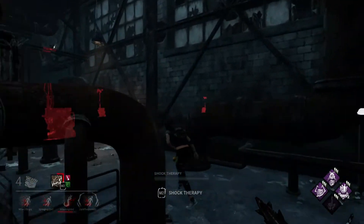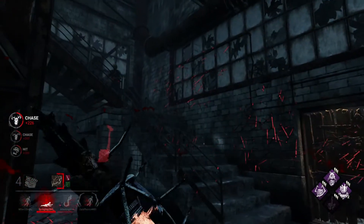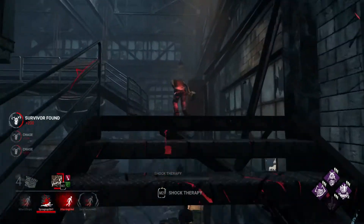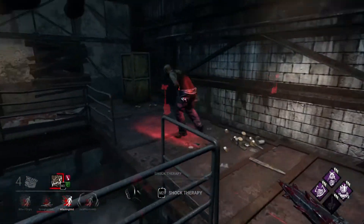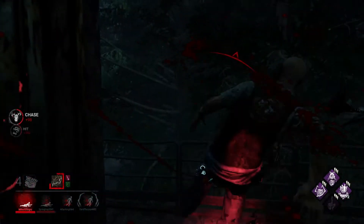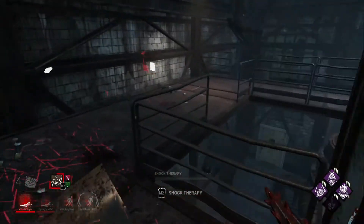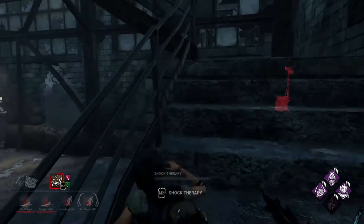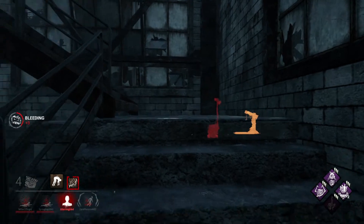This gives the killer some additional power in the draft that they would normally not have in a normal game. The rest of the draft goes as follows: the killer picks their next perk and then bans a perk. Then all four survivors choose a perk, each getting 30 seconds based on the order they were chosen. After that, the killer picks and bans a perk again. The survivors choose a perk, back to the killer to pick and ban a perk, and then finally the survivors pick their final perk.